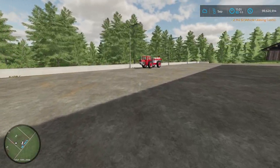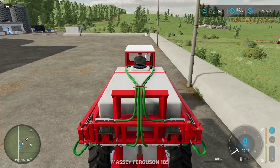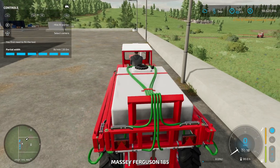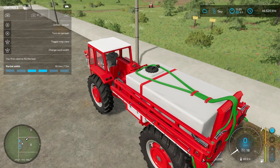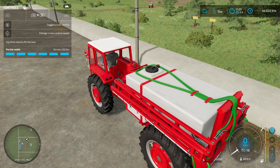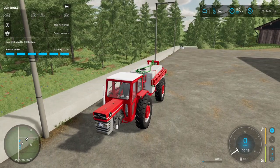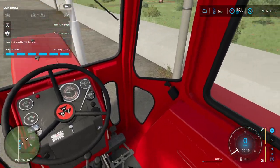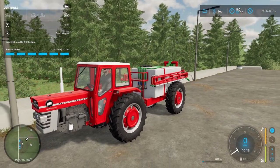Let me bring up the help window. We've got partial width, unfold, and change working width — you can go 7.5, 13.5, or 20 meters. There are two sets of lights. Here is the interior. Of course, this is an EY Modding mod so it's going to be very detailed. Let's go ahead and turn that engine over. Top speed is 18 miles an hour and it is articulated.